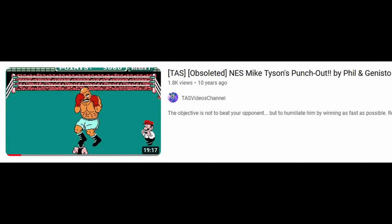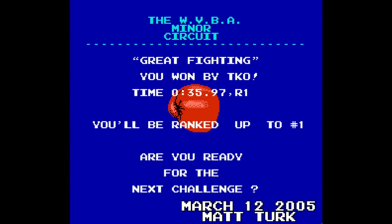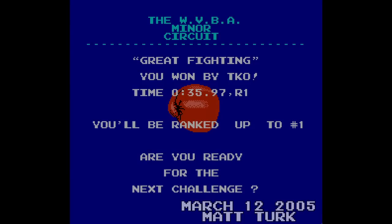By the end of 2004, the very first tool-assisted speedrun for Mike Tyson's Punch-Out was published by Phil and Janisto. And in March of 2005, Matt Turk had reportedly managed to tie the Von Kaiser TAS time of 35.97. Whether or not Turk actually achieved this time is up for debate, as there is no video and no detailed description of how he did it.